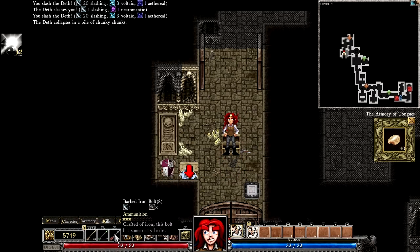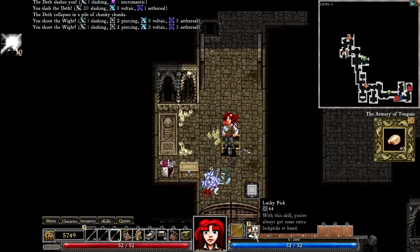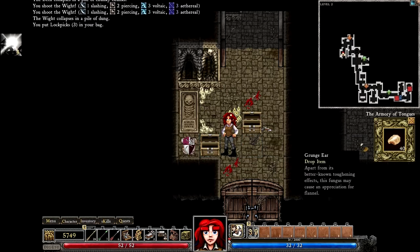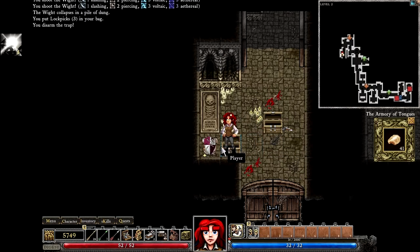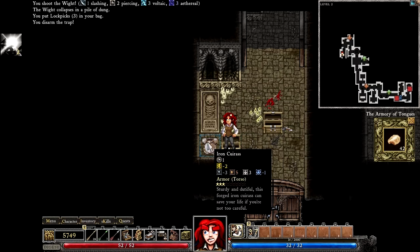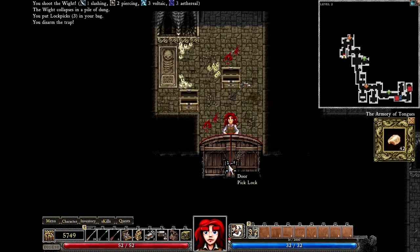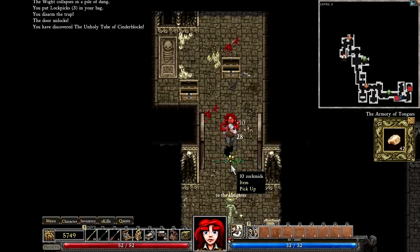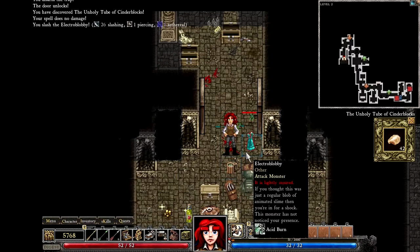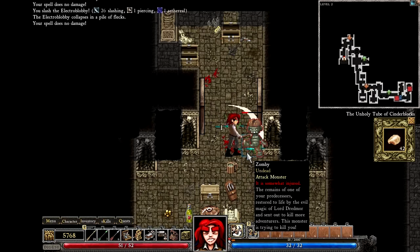I'm just gonna fire one of these over, and again, because we don't like that guy hiding away in a corner and possibly teleporting away at the last moment. Iron cuirass — I'll keep a hold of that because I think I can make it into a fine iron one, and then possibly upgrade it further again. I don't know about upgrading it further, but I will at the very least turn it into a fine one.